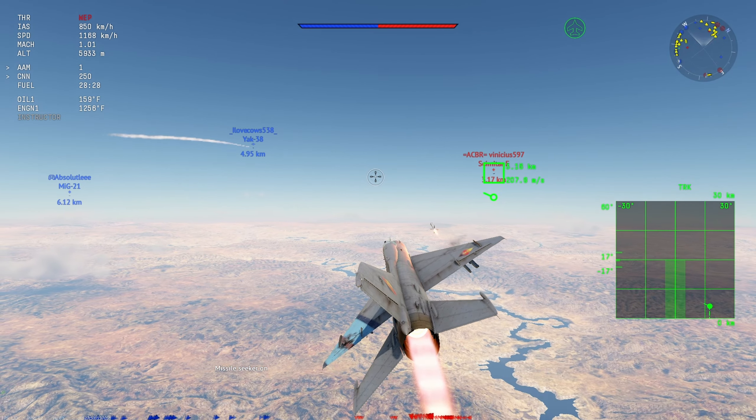This clip is a very good example of how not to use the R-3R and how to use it properly. With this first F-8, I launched it from seven kilometers away in a side aspect, and as you guys are going to see, the missile just eventually loses the target and self-destructs in midair — you'll see it going by here in a second.